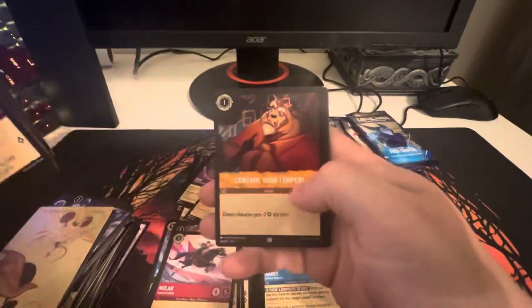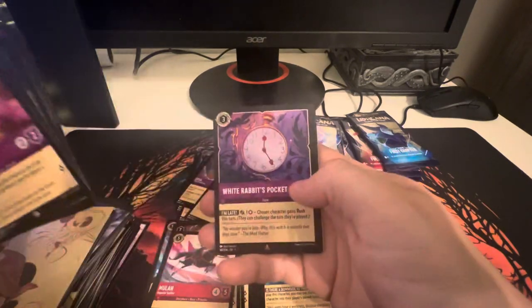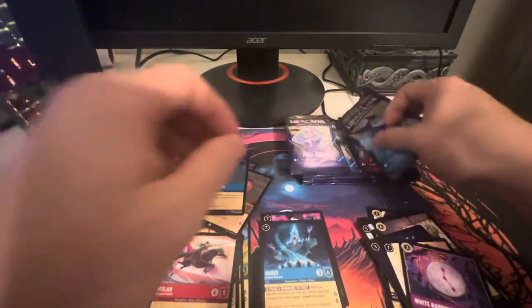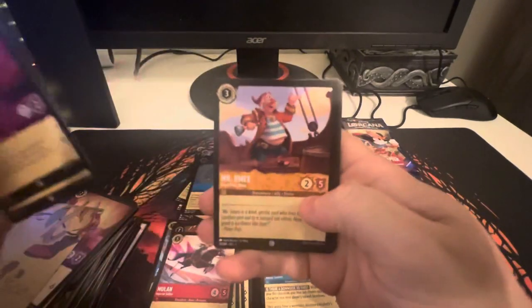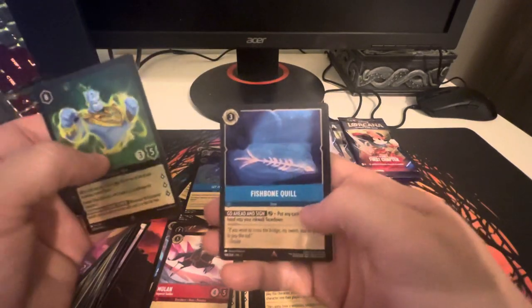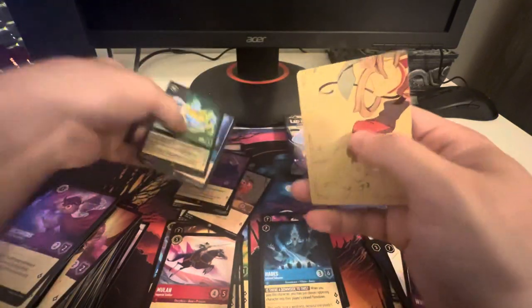Sudden Chill, He's Got a Sword, Control Your Temper, Captain Hook, Maximus, Smash, Shield of Virtue, White Rabbit's Pocket Watch, with Captain Hook — another Captain Hook, that's good — and Let It Go in the foil. Next pack: Archimedes, Tinkerbell, Merlin, Gaston, Mr. Smee, Prince Eric, LeFou, Frying Pan, Shield of Virtue, Genie, with Fishbone Quill, and Maleficent in the foil. Maleficent!